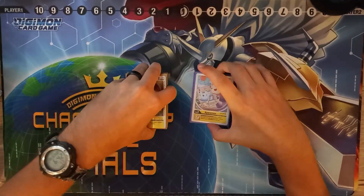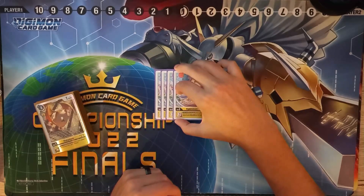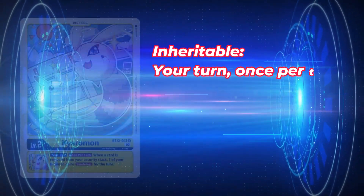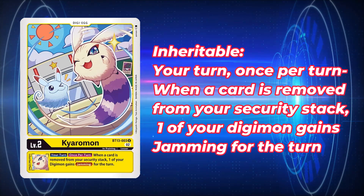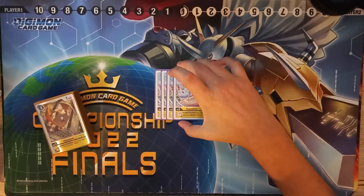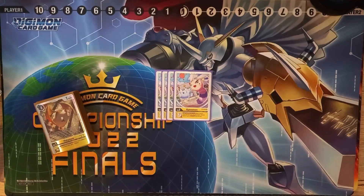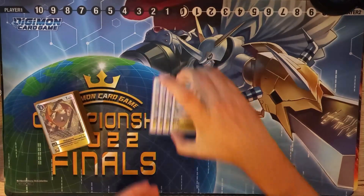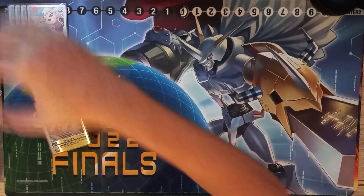The egg is going to be pretty standard for the Yellow Vaccine list. We are playing four copies of Kiaromon. Whenever a card is removed from your security stack, one of your Digimon gains jamming. This deck is very good about using its security as a toolbox — we're digging in there and pulling cards out pretty frequently, and every time we do that we get to give one of our Digimon jamming for some easy security checks. Kiaromon is pretty standard for Yellow Vaccine egg, so nothing too out of the ordinary there.